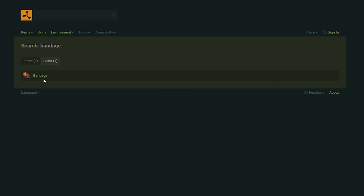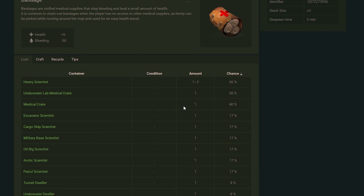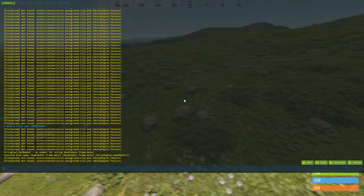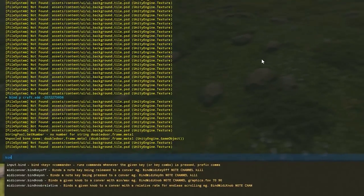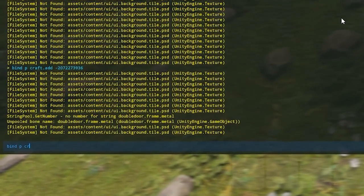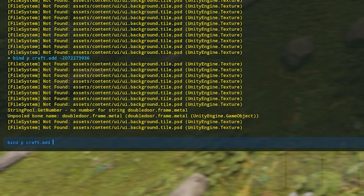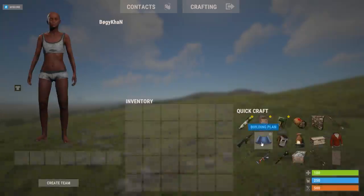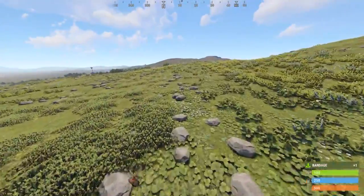Rustlabs is a great site that gives you all the information you will ever need about items. In this case, I'm going to use the site to copy an item's shortname number — you can do this with any item, but I like to do it with bandages. Then come back in game, write a bind command in the console using that number, and now every time you press the bind key you can auto-craft that item. This trick will save you in tight spots when you are fighting and don't have time to open the craft menu.